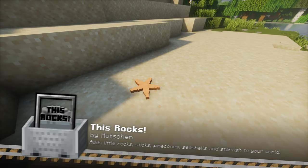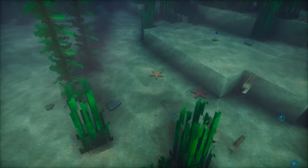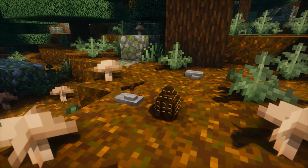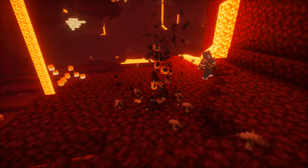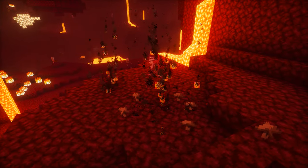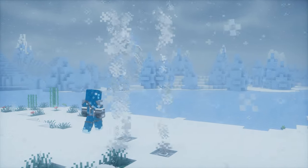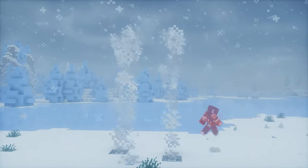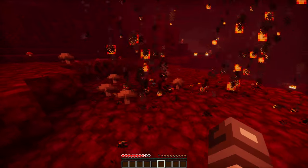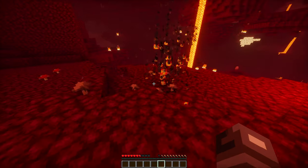This Rocks brings a touch of natural charm to your Minecraft world by adding a variety of new small elements. You'll find little rocks, sticks, pine cones, seashells, starfish and geysers scattered throughout your terrain, making the environment feel more organic and immersive. Geysers add an interactive element — they will propel you upwards when you get close, offering a boost in height. In contrast, nether geysers will burn you, adding a dangerous twist. This Rocks is perfect for adding a bit of variety and realism to your Minecraft adventures.